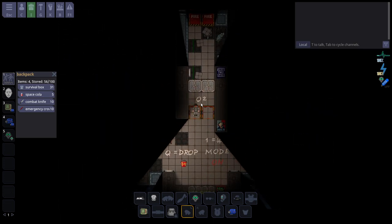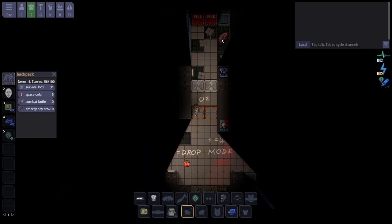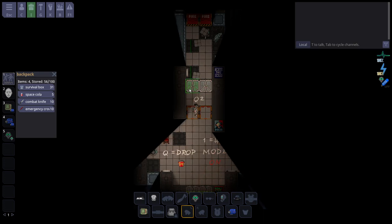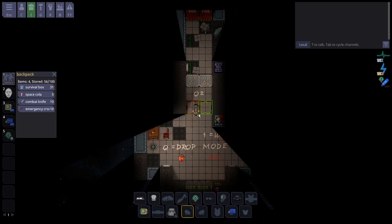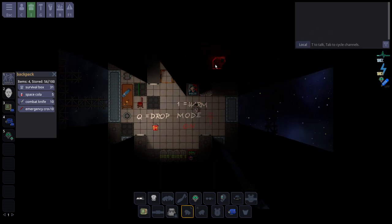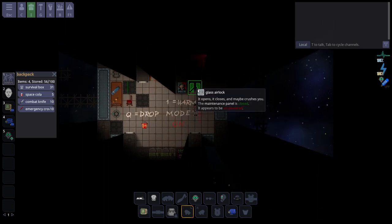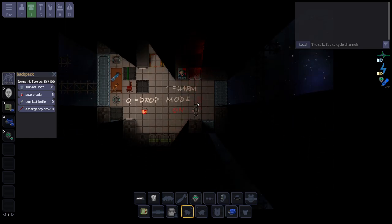Walking further, you can see the telltale signs that a room has been spaced — broken windows leading to space. If I were to open this door without proper protection, I'd instantly get frozen, start taking a ton of damage, be unable to breathe, and death shortly follows. In this scenario, there is a space tick guarding what appears to be EVA armor or a soft suit. The door is empowered, so walking into it isn't going to cause me any danger, but we have to figure out how to exterminate this tick.